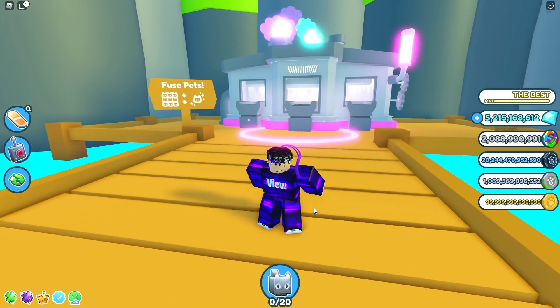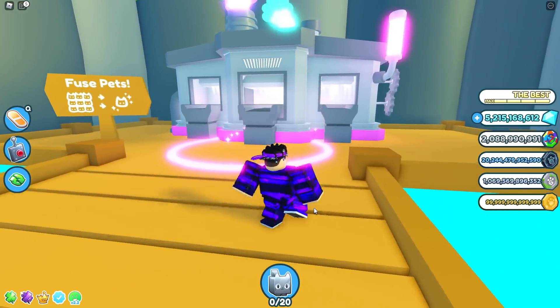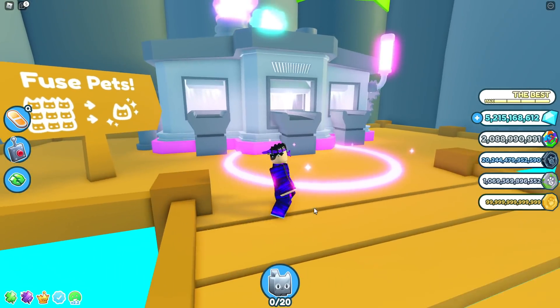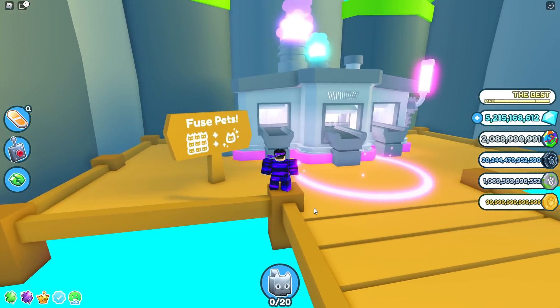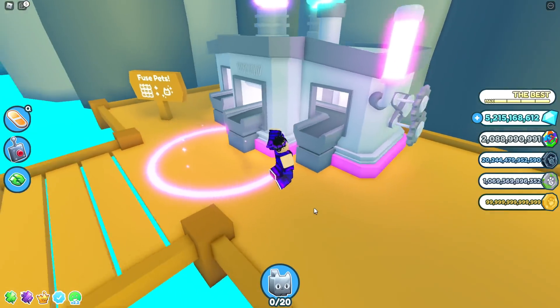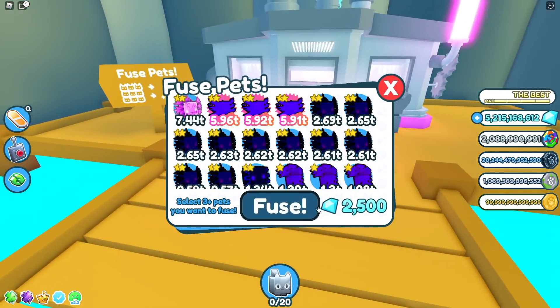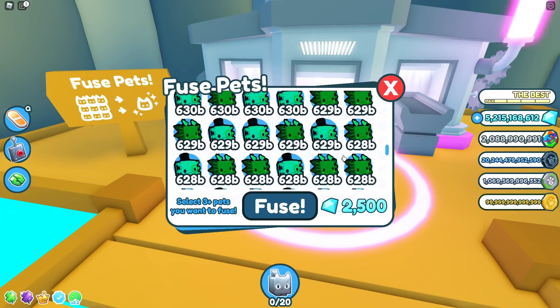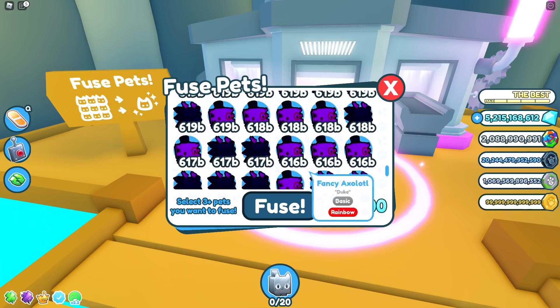Now we move on to the fusing once you've got all your rainbow pets. First of all, look how cool the fusing machine looks — it's recently been changed to a different texture and it's pretty cool. It's got like three different things coming out. So let me get my little whiteboard. Yes, I do have a whiteboard — don't judge me. Here we go, so this is what you want to do with these pets.